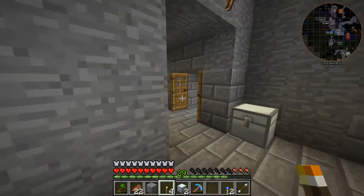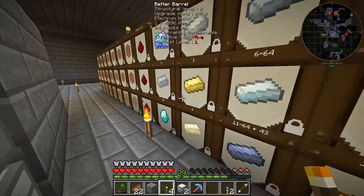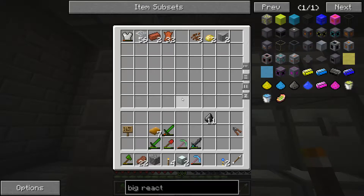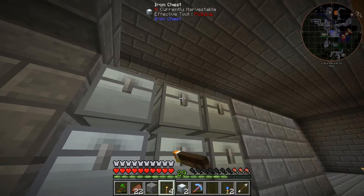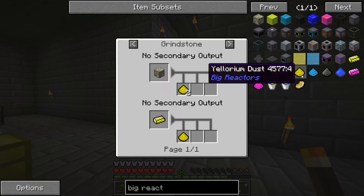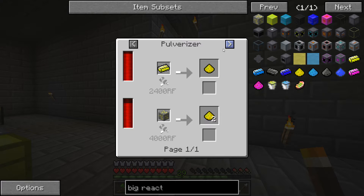Okay, and what about yellowrium? Same. Let's see if we can double it. I do see the yellowrium dust — it's made in a grindstone or centrifuge. Yeah, we can. We get two yellowrium dust.